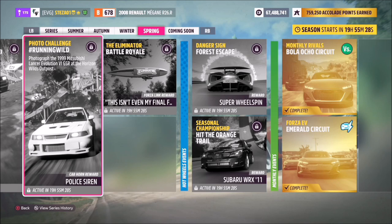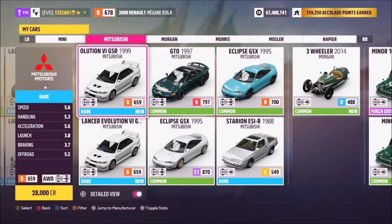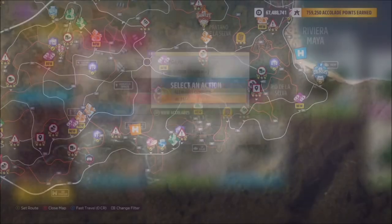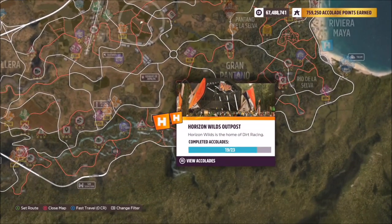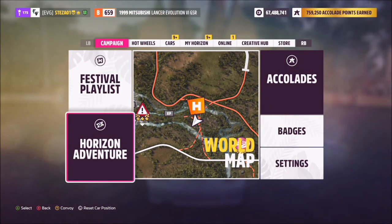This is the car in question — the '99 Mitsubishi Lancer Evo GSR. It will set you back 28,000 credits, so it's super cheap, and I'm sure most of you already have one. The Horizon Wilds Outpost is located at the bottom of the map, shown in bright orange.